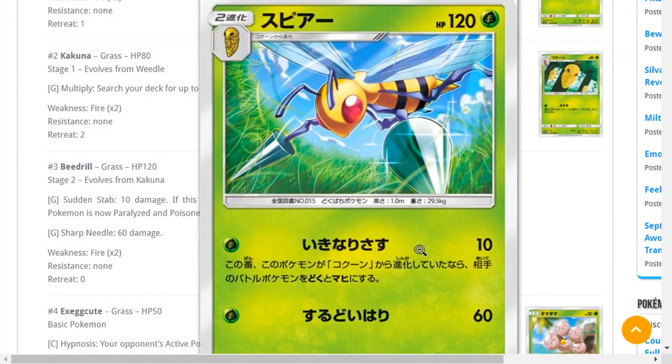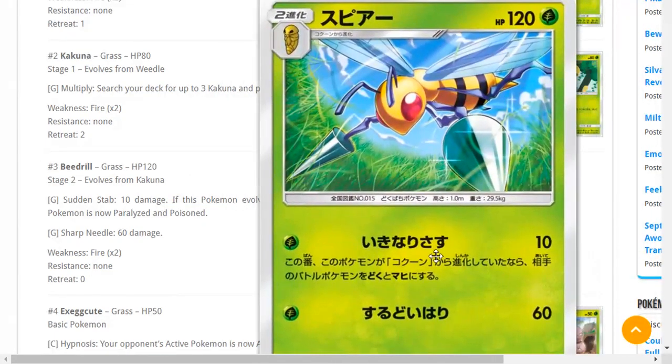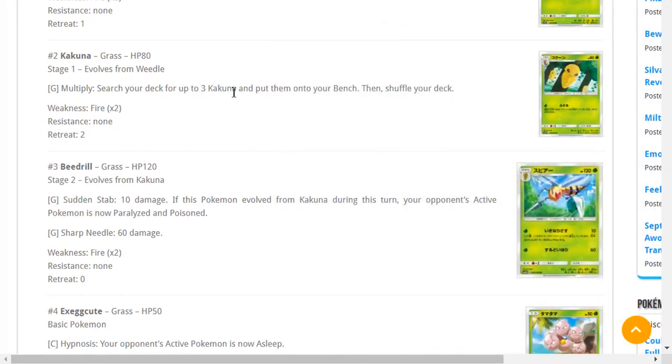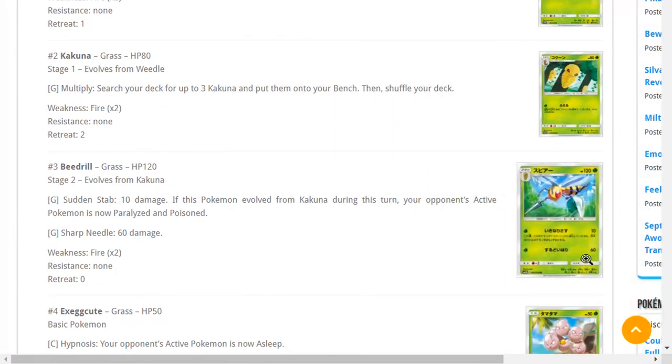Shark Needle does 60 damage. 120 HP is a really bad HP number because of Golisopod — if it was 130 HP this would be a lot better. Kakuna's attack lets you search your deck for three Kakunas and put them onto your bench — it's literally like Water Duplicates but as a Kakuna. You'd have to devolve a lot to use Sudden Stab consecutively, which is not great. It does have free retreat, which is nice — it's a fun meme deck.